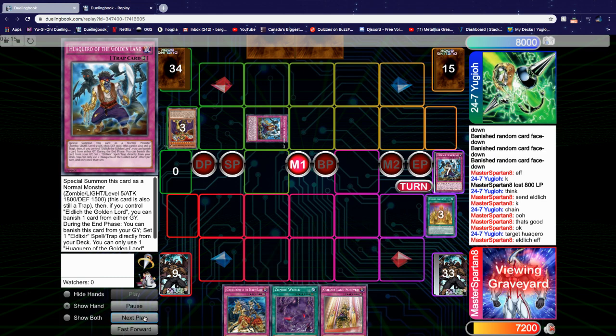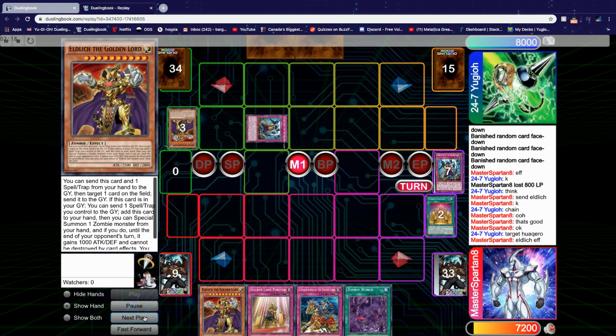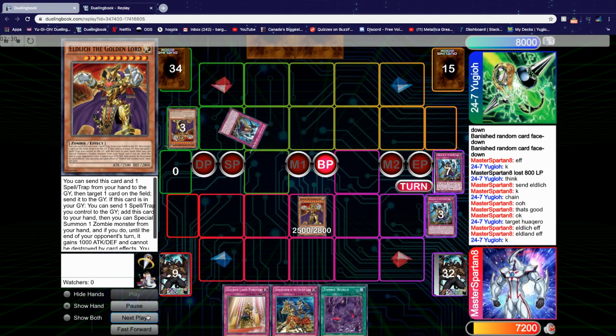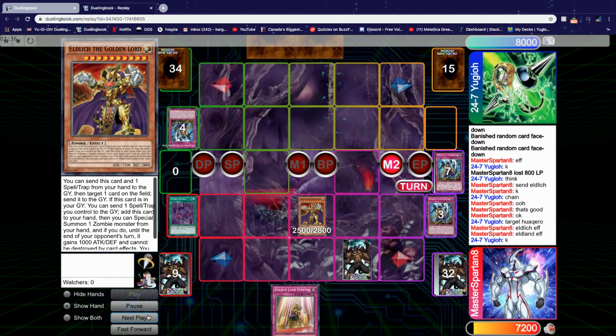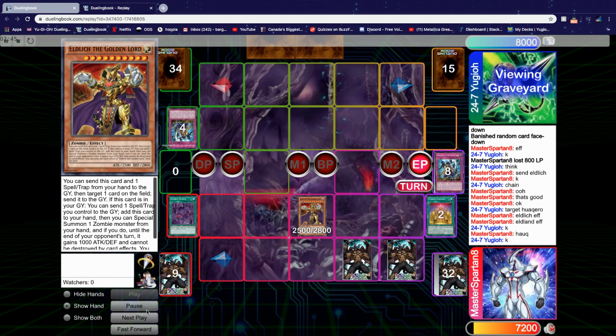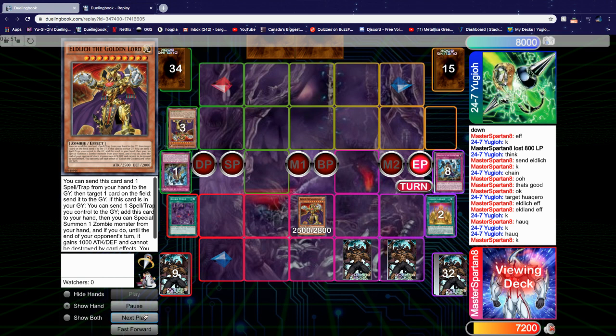After activating Eldlick's effect to add it back to hand and Special Summon a zombie monster from hand by sending Cursed Eldlind, which triggers Cursed Eldlind's effect to send another Hakwero, we go into Battle Phase and attack. In Main Phase 2, we activate Zombie World and set Conquistador and our Counter Trap. In the End Phase, we activate Hakwero's effect to banish it and set an Eldlick's spell or trap from deck — he chains his own Hakwero. He sets White Destiny and I set Scarlet Sanguine.